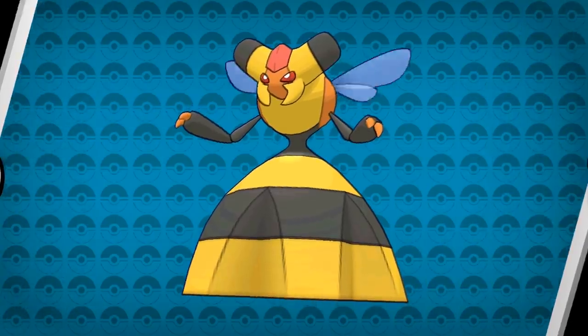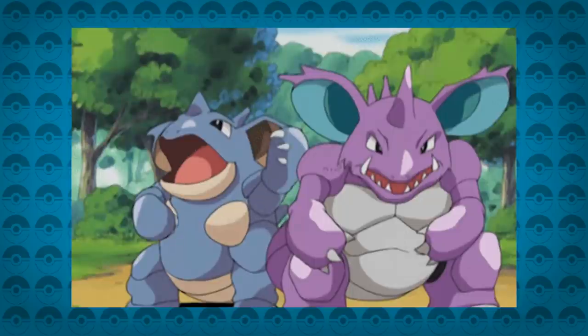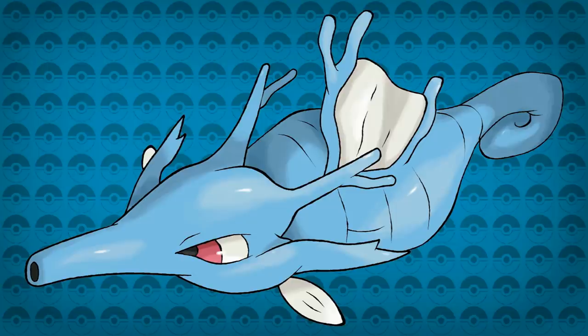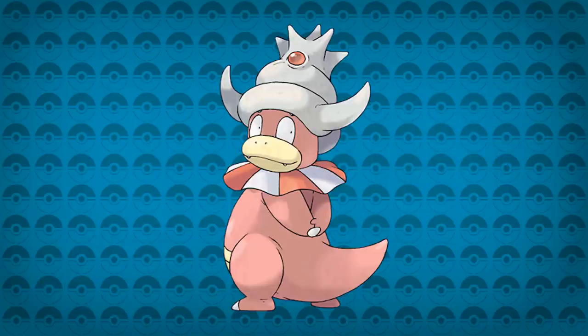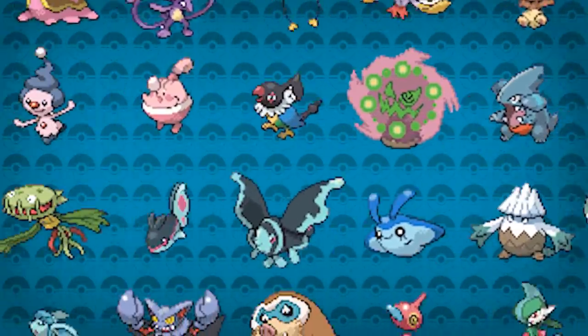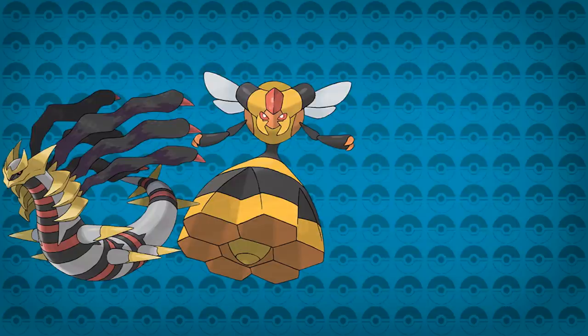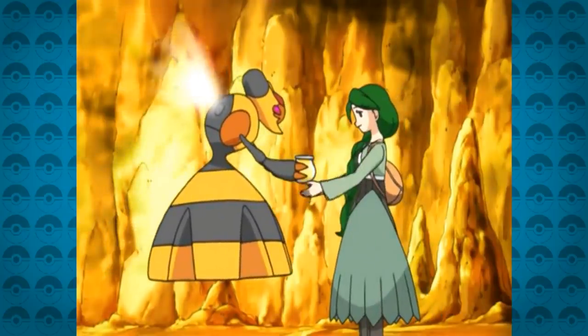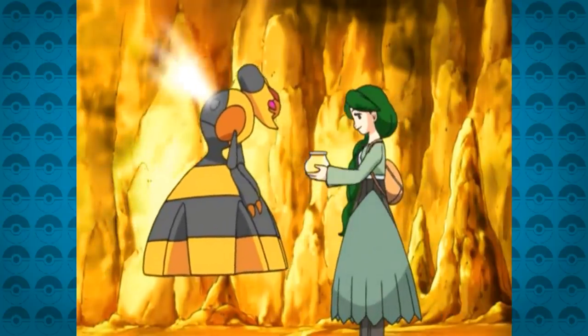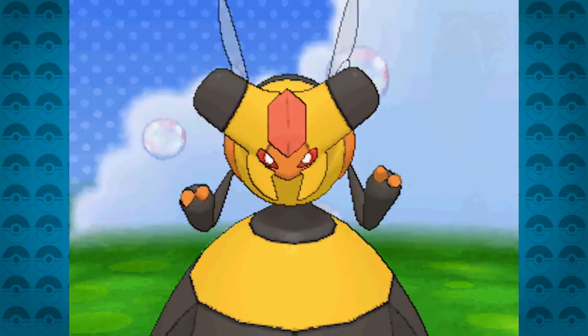Number 9: Vespiquen. Many of the Pokémon based after royalty have been front runners when fans ask for new Mega Evolutions — Nidoking and Nidoqueen have been heavily requested, Kingdra is another one on the to-do list, and even Slowking was asked about before Galarian forms came along. Out of all the generation 4 Pokémon, Vespiquen stands out as its own special Pokémon without being in the Legendary or Starter groupings, and it would make a great choice for a Mega Evolution.